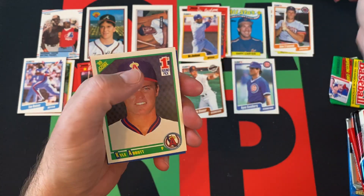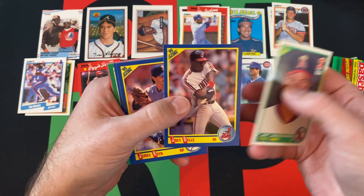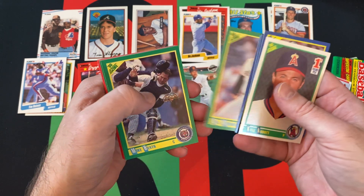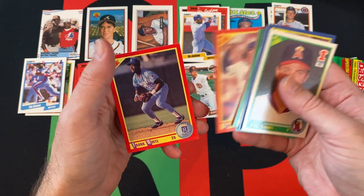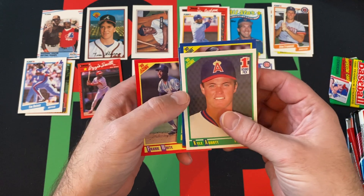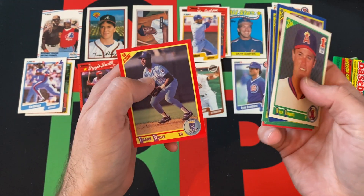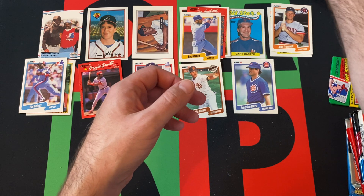Kyle Abbott, Joey Belle, Jerry Reed, Scott Sanderson, Bill Wegman, Mike Heath, Ron Hassey, Willie McGee. Don Aase — how do you say his name? Got to be careful with that one. Frank White.